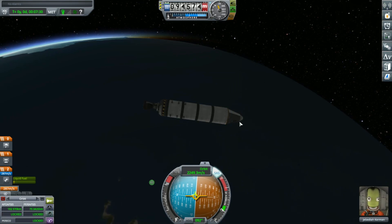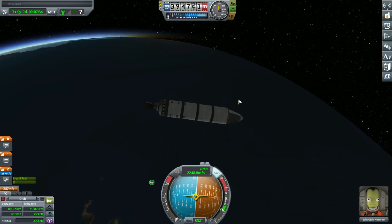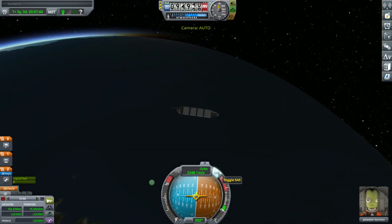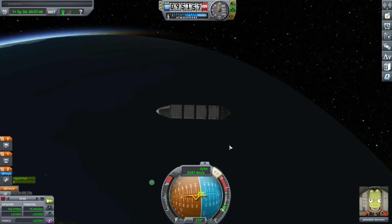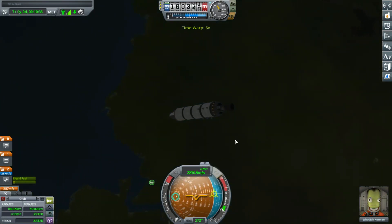Now that I'm in a round orbit I do some quick science, make sure that my contract is complete, and then I skip forward a little bit and reverse the orbit by burning retrograde. That'll get me back onto the ground and get Sheb and I back to the astronaut complex for our next mission.